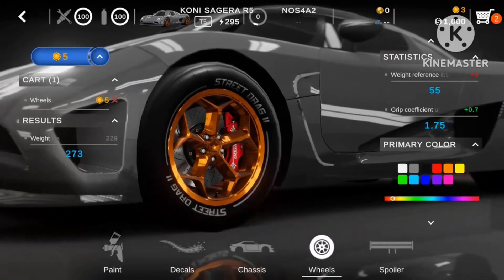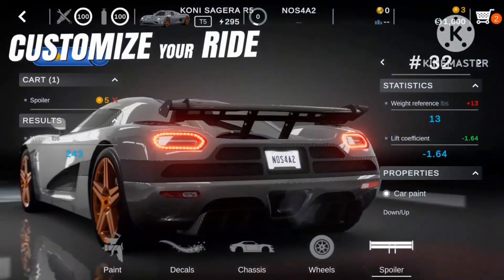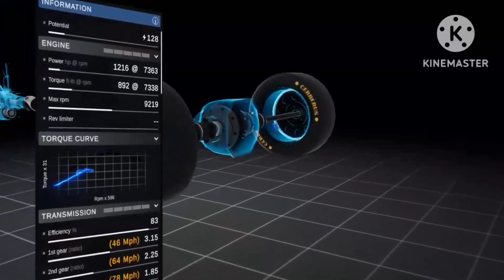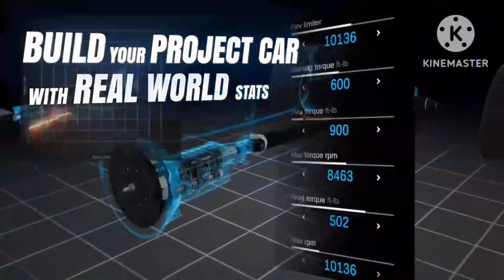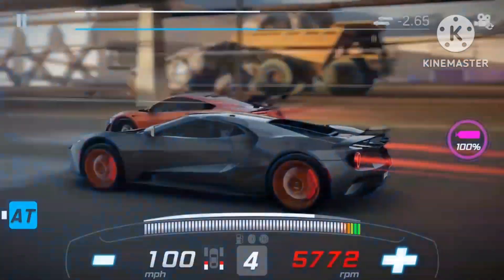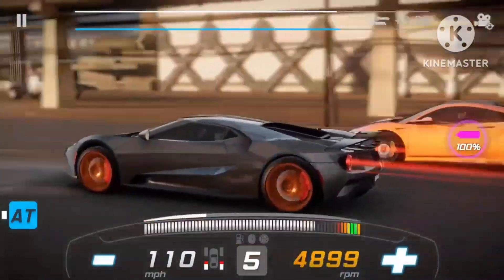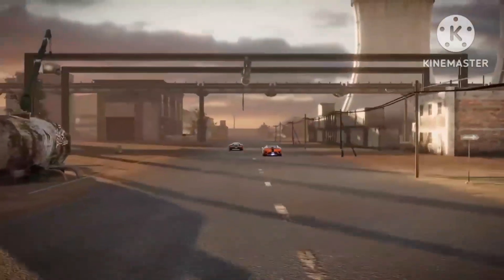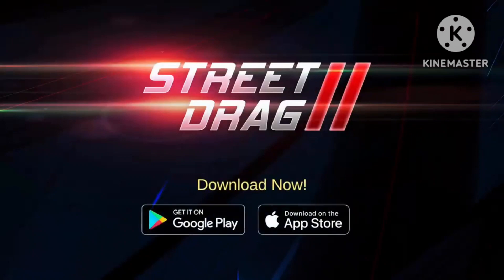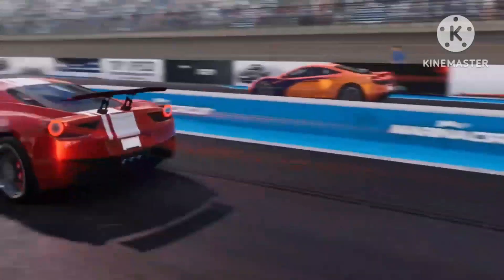It's not all about mechanics — style matters too. Customize your vehicle with a vast selection of wheels, spoilers, decals, and colors to make it uniquely yours. With a cutting-edge 360-degree camera, you can admire your car's aesthetics from every angle. To dominate the competition, leverage real-time stats that provide insights into your vehicle's engine power, tractive force, weight distribution during acceleration, estimated quarter-mile time and speed, ideal engine RPM for gear shifts, and more.